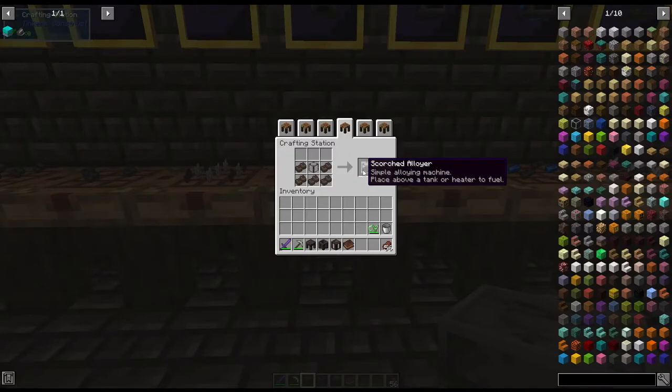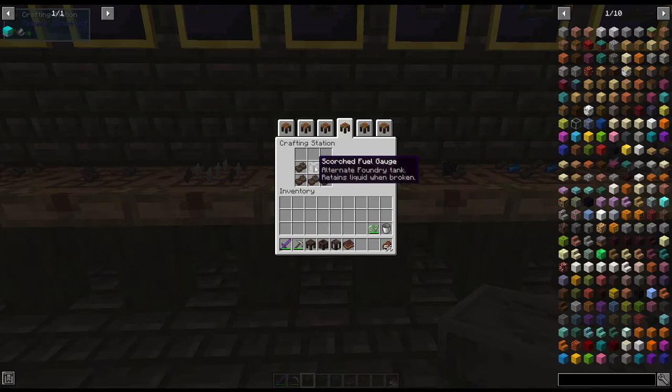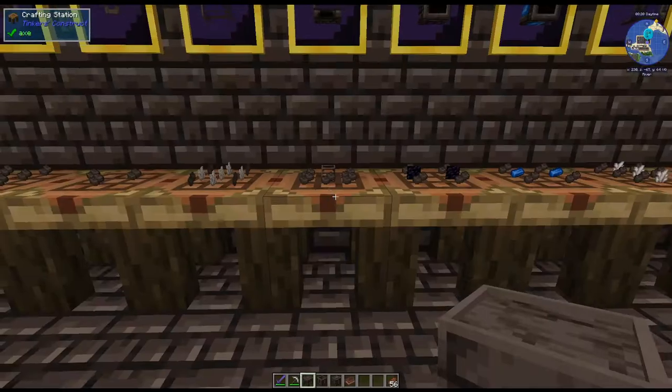Now for the scorched alloyer — this one is different than the melter, and we'll go through that. What you're going to do is take that fuel gauge that we just made and put the bricks around it. And that's going to make the alloyer.